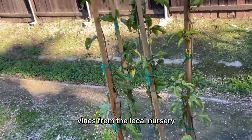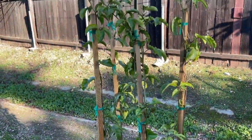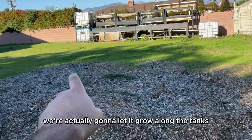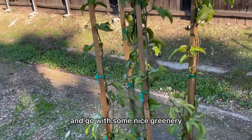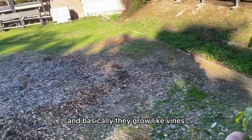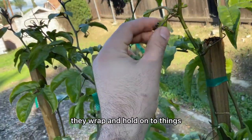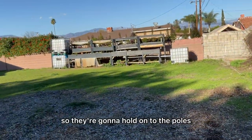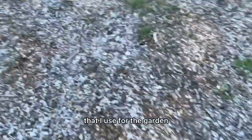Yesterday we got some passion fruit vines from the local nursery, so I'll have a fun project for that soon. We're going to let them grow along the tanks right there to cover those white industrial-looking tanks and fill them with some nice greenery. They grow like vines — these tendril-looking things wrap and hold on to poles and climb all the way up and provide a bunch of fruit. I love passion fruit. This is all my wood chips that I use for the gardens.